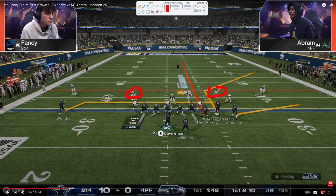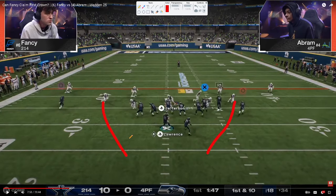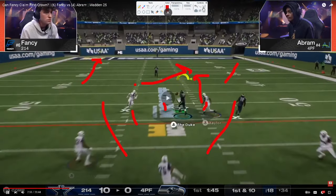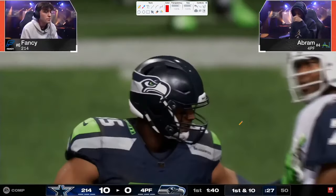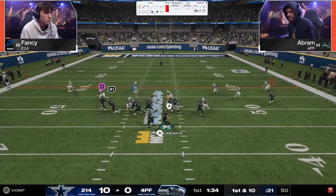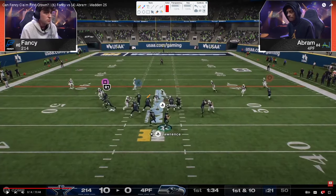This is the first time Fancy sends a DB Fire 2 blitz where he's trying to send five — he normally sends four. In DB Fire 2 we get almost a roll coverage, this guy rolling in the middle third, this guy rolling. You just see how lethal these seam streaks are — that's a great read from Abram fitting the ball into a tight window. There's free safety zone blitz — and that's what can happen with free safety zone blitz, similar to mid blitz in certain situations.